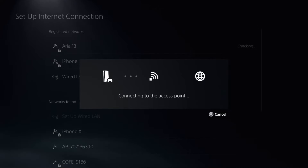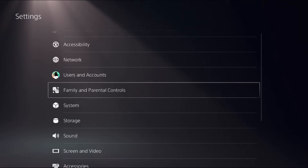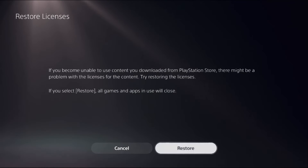Once it's connected, go back to the main Settings. This time select Users and Accounts, go down to the Other option, and then choose Restore Licenses and select Restore again.